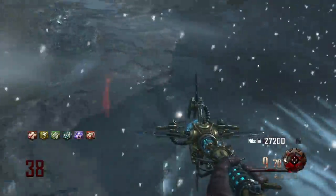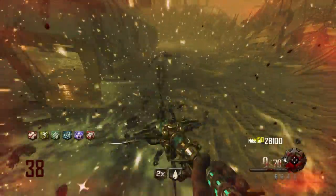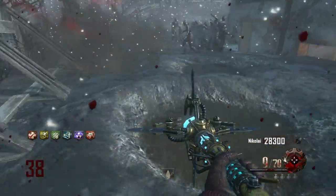You shoot it on the ground, you charge it, it gives you a huge circle, and it takes the zombies a little bit of time to die. But it does so much damage, it deals such a big radius. If you camp in that radius of the effect, you're gonna be perfectly fine. The Ice Staff is so good, it handles the Panzers so well — it's one of the best staffs for handling the Panzers.